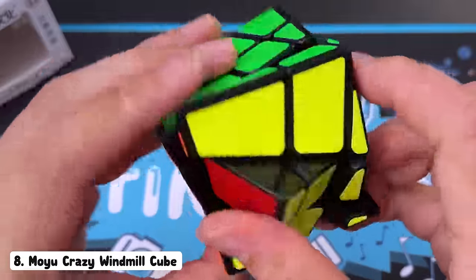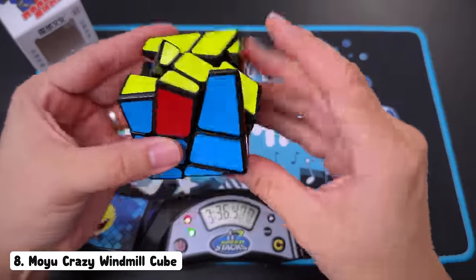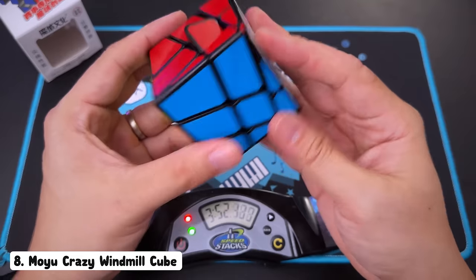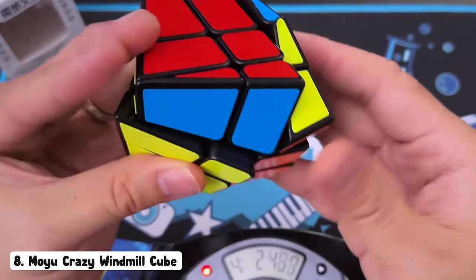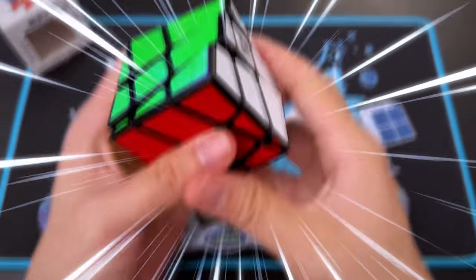Sweet. What have we got now? We have got a U-perm. Let's do a U-perm. I don't even know which U-perm this is — and that was the wrong U-perm. Let's do it again. I'm guessing that's just like a 180 degree turn. Which way should I even hold it? This should do it. I really feel like I'm mixing it all up. I can't even get it under four minutes. I did it! I did the crazy windmill cube. Take that!